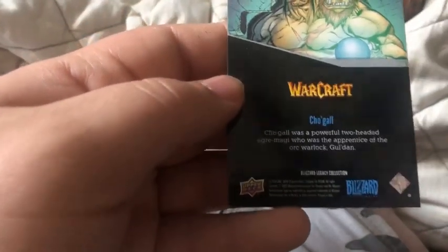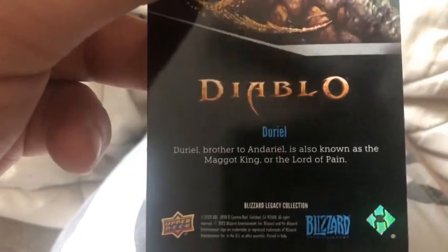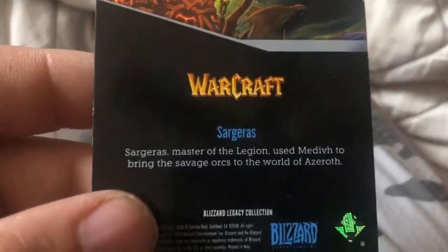We have another character from World of Warcraft — Cho'gall, the twin ogre. Cho'gall was a powerful two-headed ogre mage who was the apprentice of the orc warlock Gul'dan. We have Duriel — Duriel is also known as the Maggot King or Lord of Pain. Last one of this set — we have Warcraft, Zul'jin. Zul'jin, Master of the Legion, used Medivh to bring the savage orcs to the world of Azeroth.